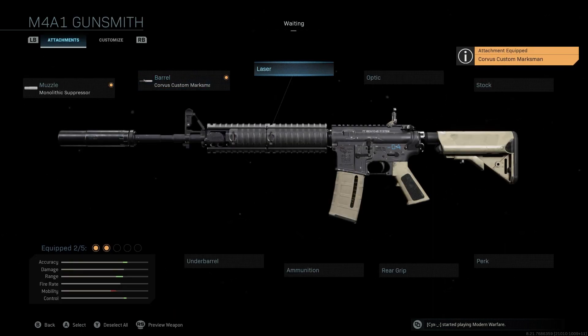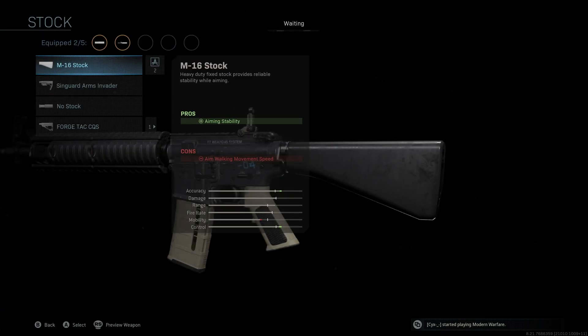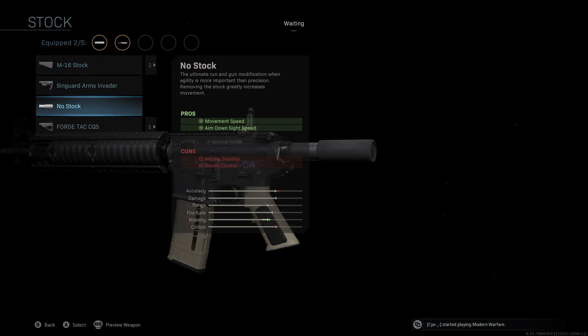We're not going to be using a laser and we're also not going to be using an optic. The stock we're going to be using is the no stock, giving us movement speed and aim down sight speed. This is the main attachment to really boost that mobility — this is what's going to allow us to move around the map really, really quick and give us a nice boost of mobility.